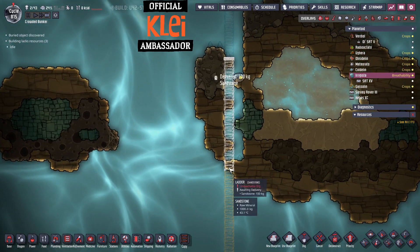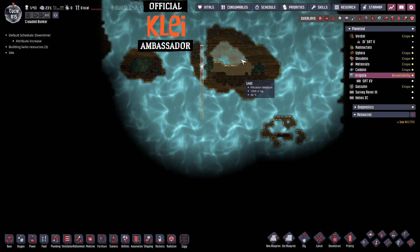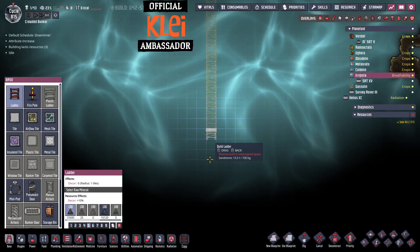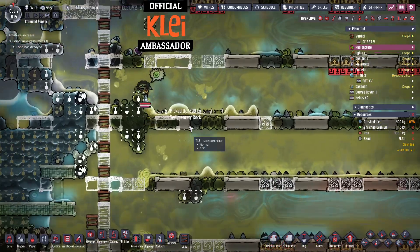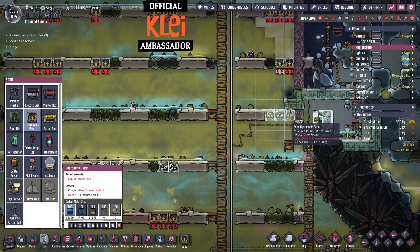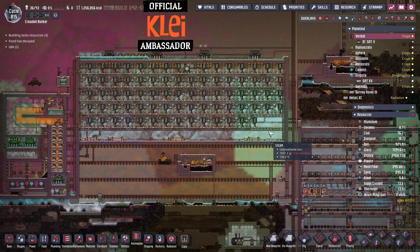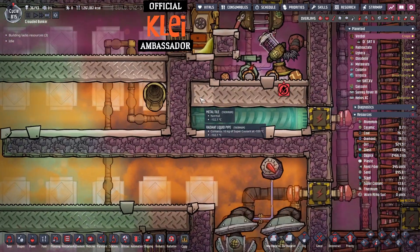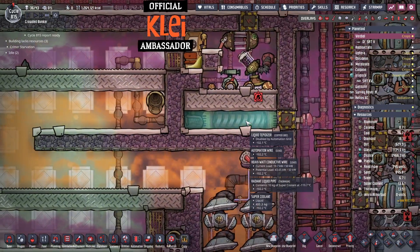We can just build across that nice and easy. There's two cool slush geysers here found so far. Then down we go to find the bottom. I'm going to start making those natural tiles. A bit of a dead spot here — I hate when that happens, hopefully that doesn't cause problems later. This just isn't chilling... or it is chilling, just very slowly. Okay, this is stable.